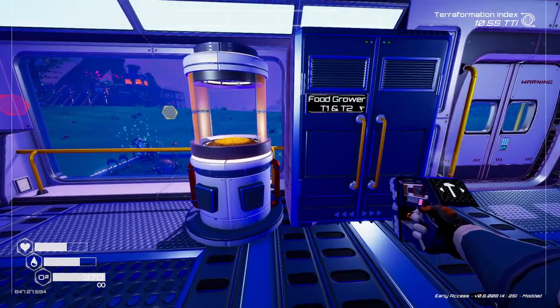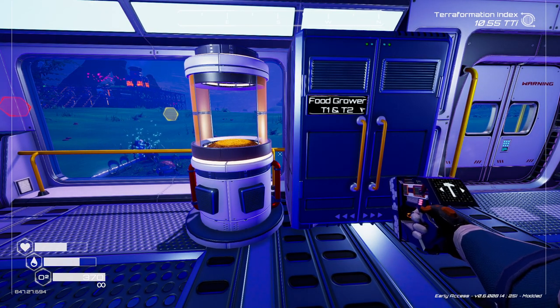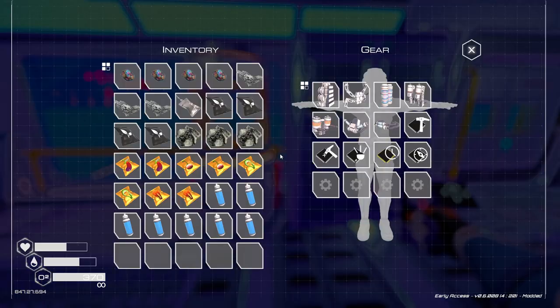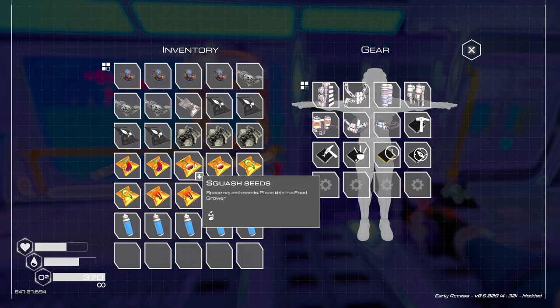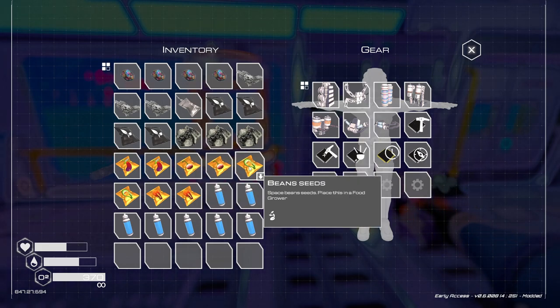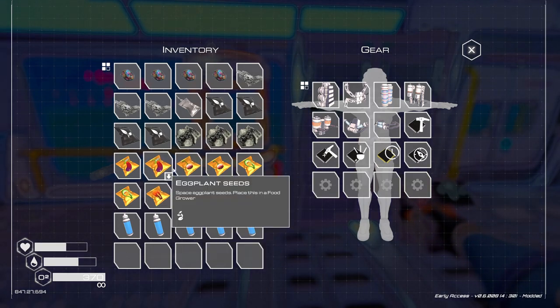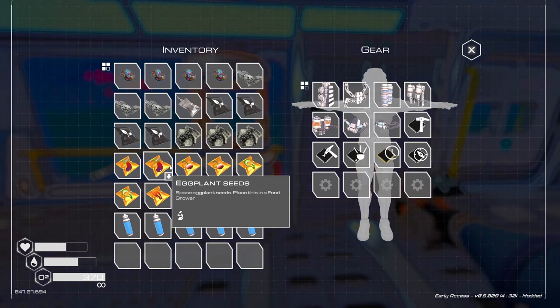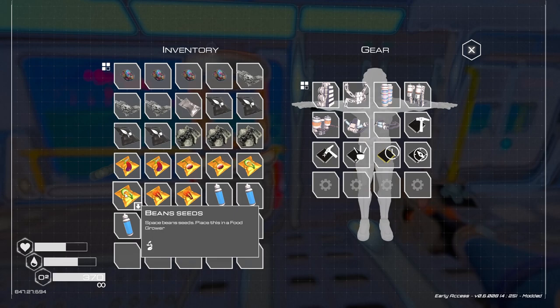In all the crates and wreckages you search through, you'll find seeds. You can find an eggplant seed, a squash seed, a bean seed, and a mushroom seed — these grow the food. Other seeds are flower seeds and tree seeds; you can't put those in the food grower. Bean seeds are the best ones.